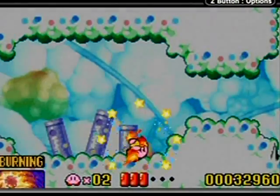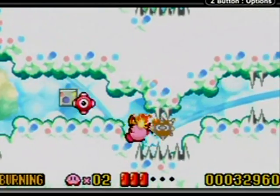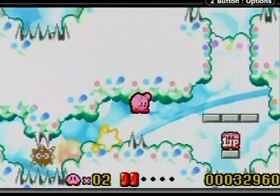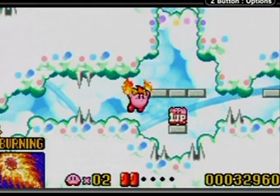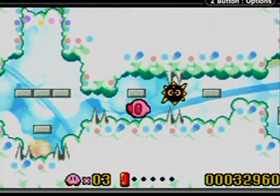There is a burning enemy here, which I'll want to get for this particular area, because this area is kind of made for the burning ability. As you can see, there's like the spikes — what the heck? That wasn't supposed to take a hit there.